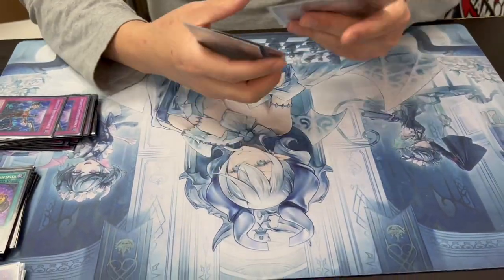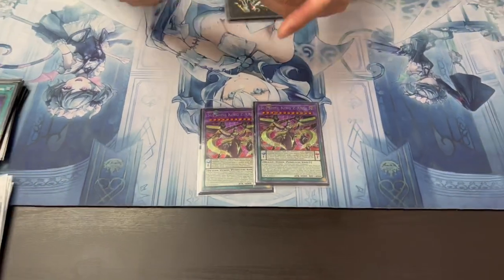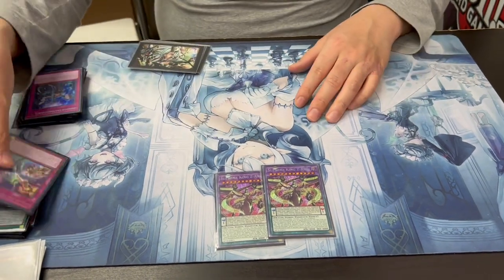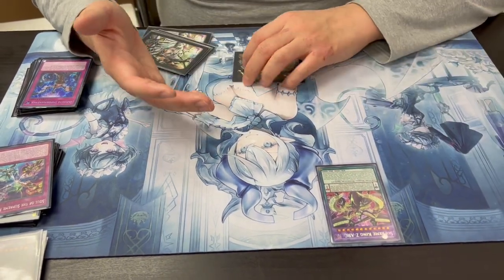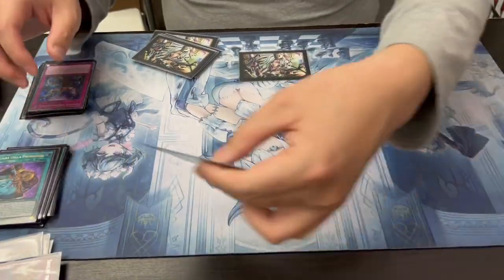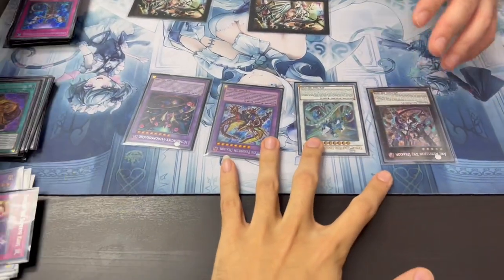Now the spicy part - double Supreme King Z-ARC. So you play the trap and in standby phase you activate it. The card goes to the grave, you pay half your life points, and you special summon Z-ARC. Z-ARC's effect is negated but it's a 4000 attack beater. Then during their turn, if they activate any spell, you chain this card in the grave - you banish it and Z-ARC, and you can special summon up to four different dragons for free. If they don't use a spell, they still have to deal with a 4000 attack body.